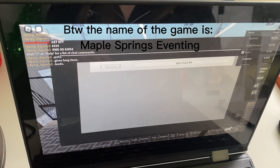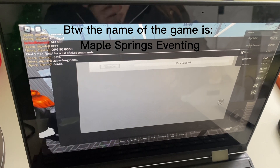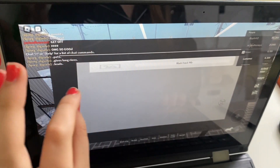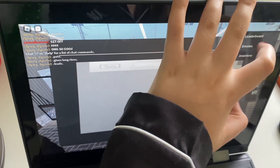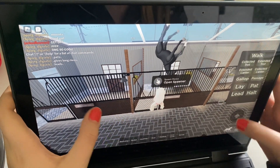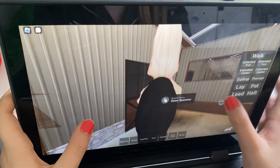So today we're playing a horse game. I'll tell you the name of it at the end because I can't remember it. I'm just spawning my horse in the stables - it's a black Dutch WB. I don't know what that W really means. Oh great, it's spawned in the air - lovely. Okay, finally.